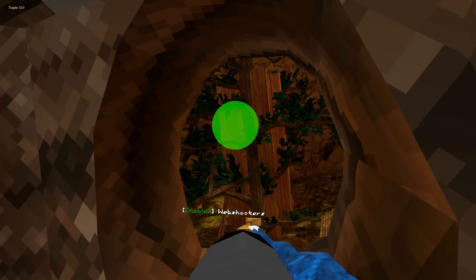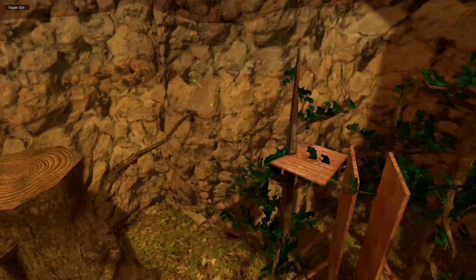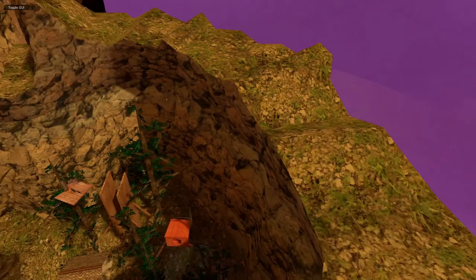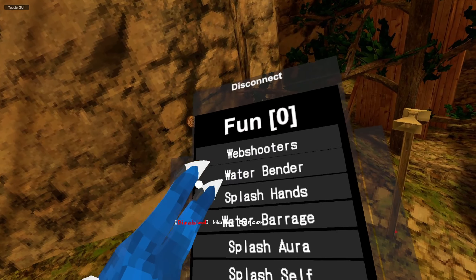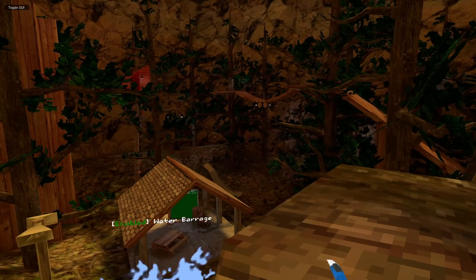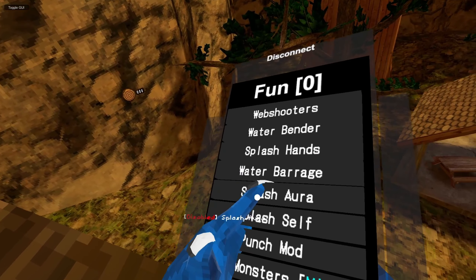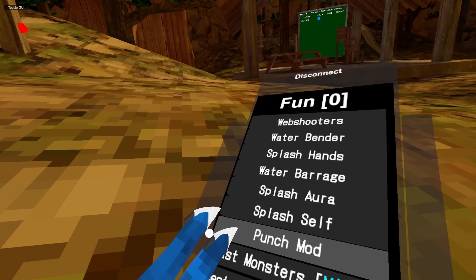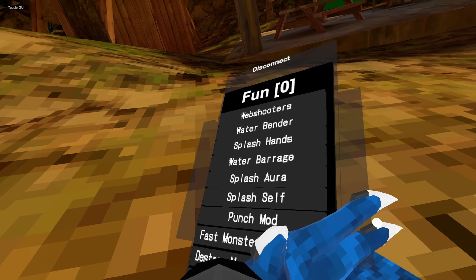We have Fun Mods. We have Web Shooters: with trigger you can shoot webs — this is pretty fun actually, this is actually so fun. We have Water Bender: you can bend water around you using grip. Splash Hands: with trigger you can splash your hands. Water Barrage: a barrage of water around you. Splash Aura: there's an aura around you that splashes. Splash Self: you yourself get splashed. And Punch Mod: it only works if someone else punches you, but you get punched into oblivion. Fast Monsters: monsters inside dungeon get faster. Destroy Monsters: it destroys them. Freeze Monsters: it freezes them in place.